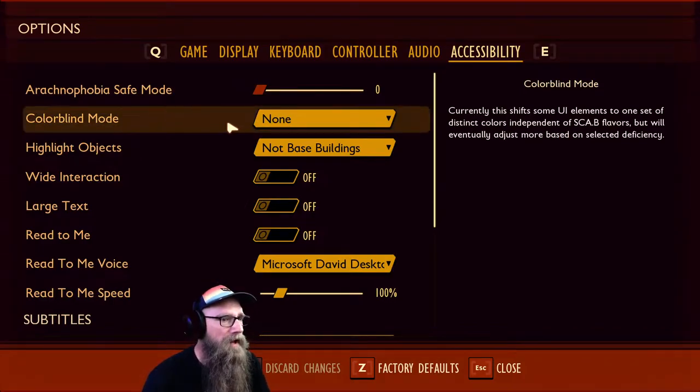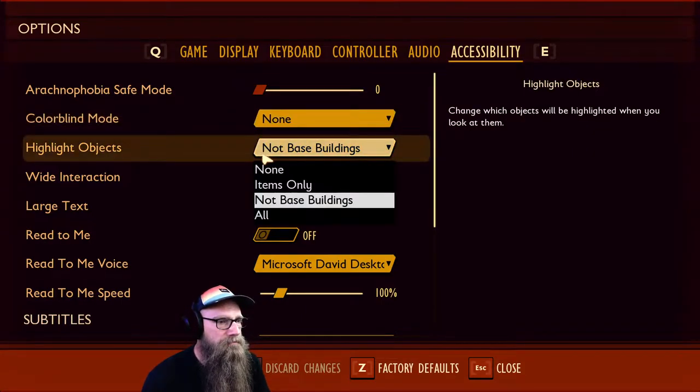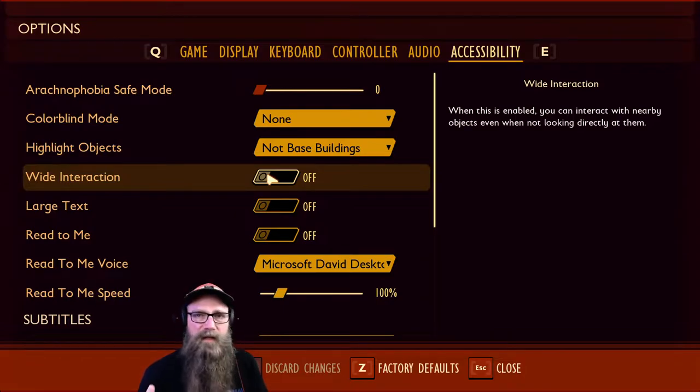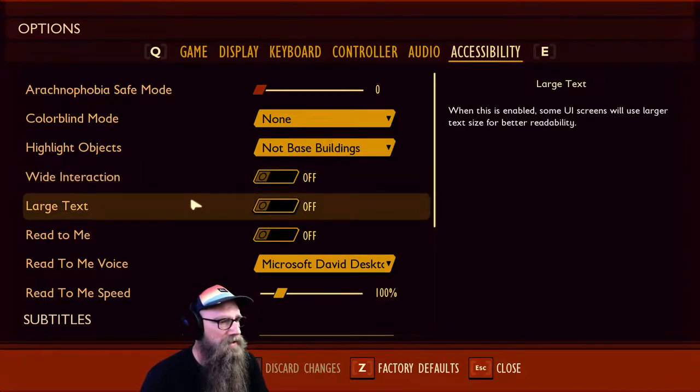Secondly, you've got a colorblind mode with different options based upon deuteranopia, protanopia, and tritanopia — so your red-green colorblindness and your yellow-blue colorblindness are covered there. Highlight objects has options: none, items only, not base buildings, and all — basically allowing you to change which objects will be highlighted when you look at them. Wide interaction is the next option. If you have dexterity issues, this is really important because you can interact with nearby objects even when not looking directly at them.